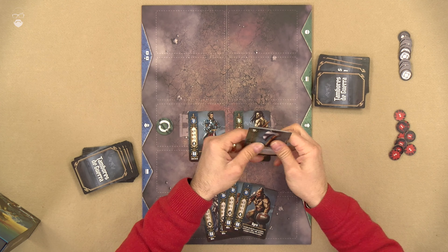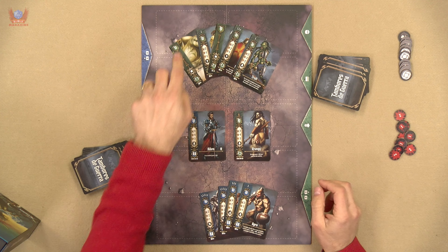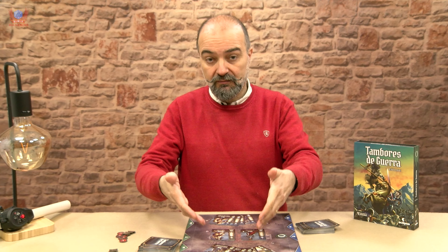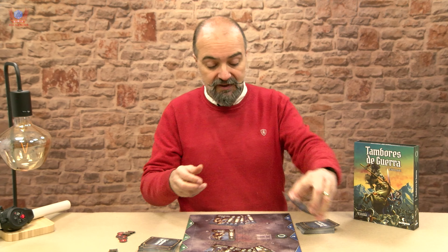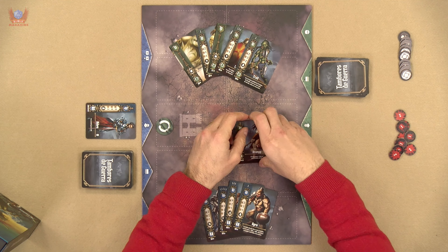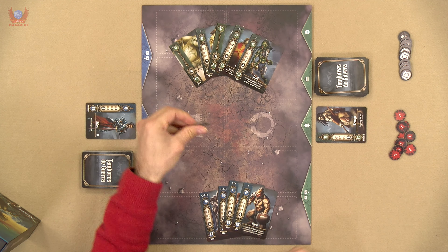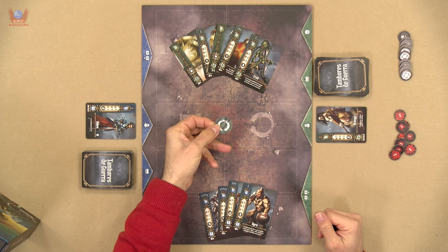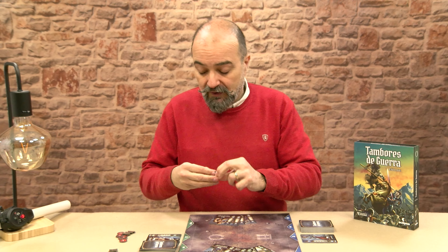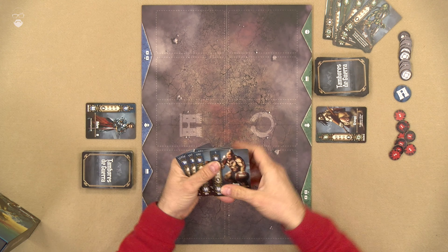Our enemy also takes five cards. This is the number of cards we have to pay to bring units into the fray. We bring Aiden here and Krang here. Then we flip this lucky coin to determine who goes first.